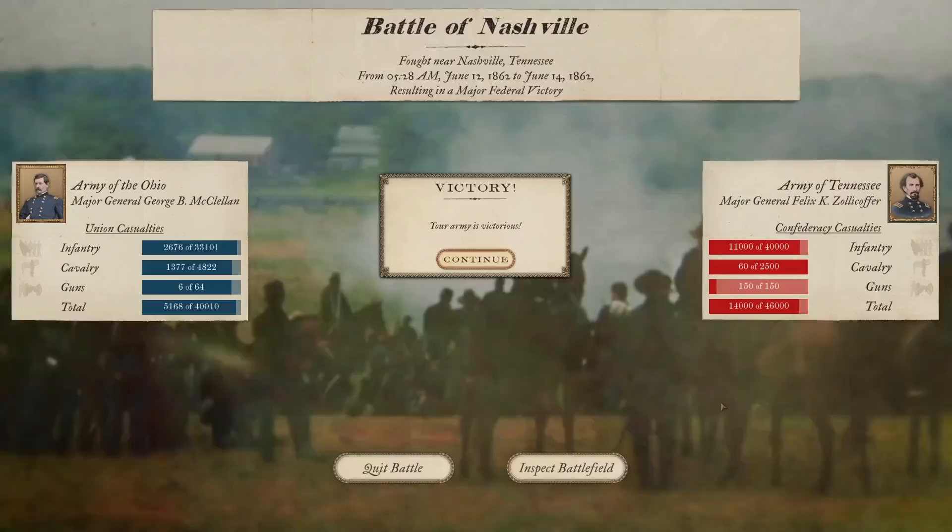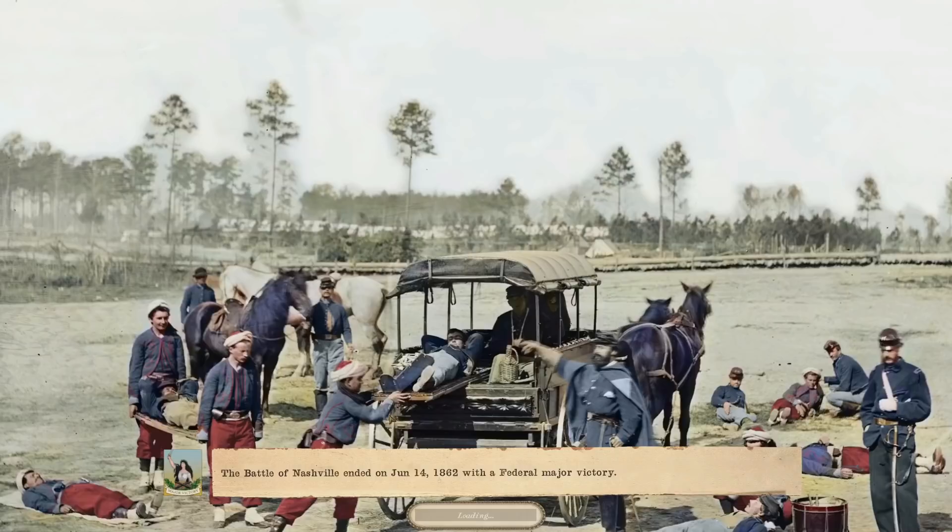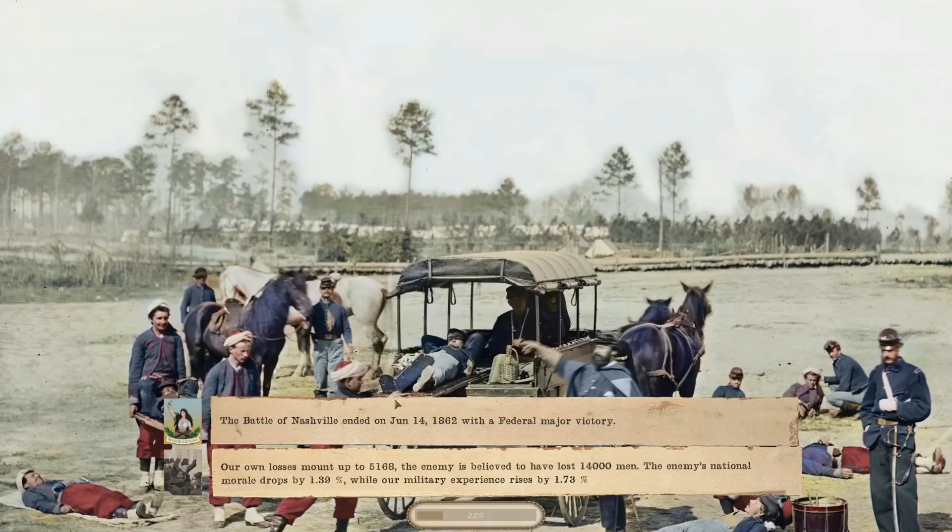Now it's just a matter of seeing what the final numbers look like. 5,000 losses on our side, 14,000 for him. The Battle of Nashville is a major victory for George B. McClellan - who would have thought that would have happened? June 14, 1862. We're actually going to wrap it up right there. Not a lot happened - only two weeks of game time - but a major victory for us. And that certainly will help things as we try to consolidate our forces in western Tennessee. It seems that that's where the majority of the Confederate armies are right now. Let me know your thoughts, use the comment section below, and we will be back soon with another episode. Thanks for watching.